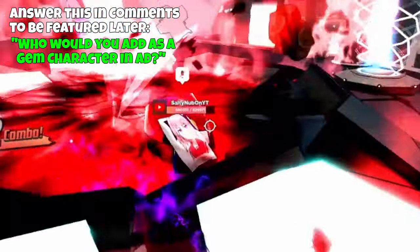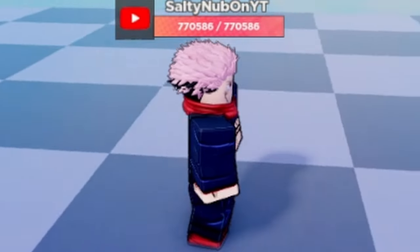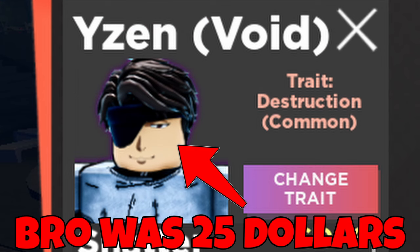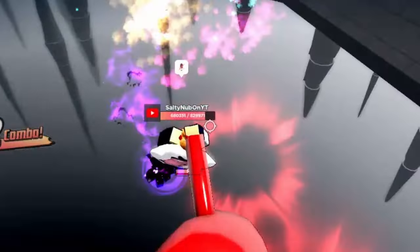Anyways, in Anime Dimensions, there are many different characters that players can play as and use. Some characters are only obtainable in the boss raid, others in the boss rush, and some only from limited events. But a lot of those characters are either really expensive or annoyingly hard to get. So in this video, I'll be sharing with you the three best gem characters one can get for free or from the shop.